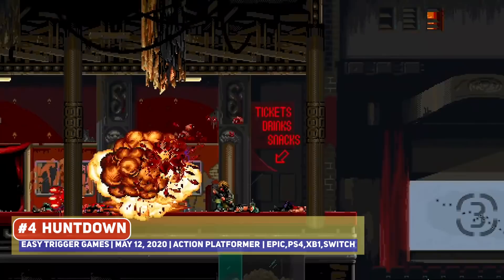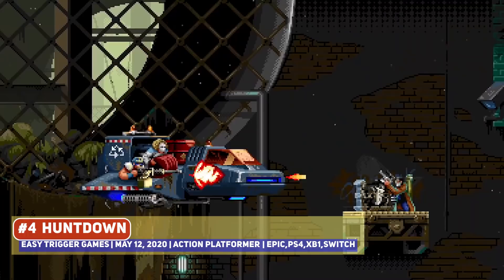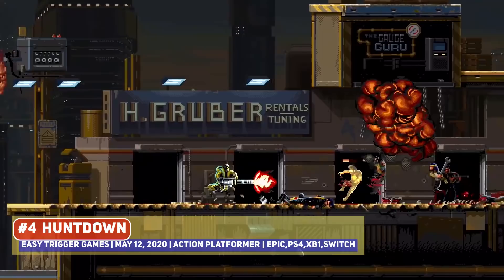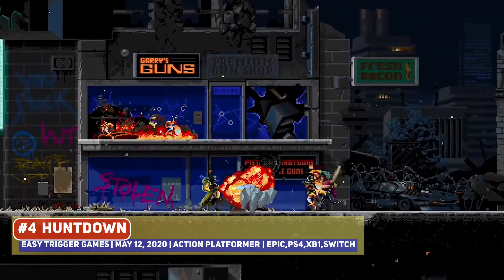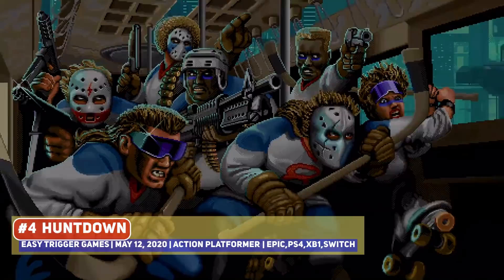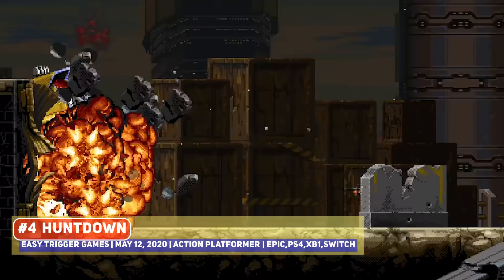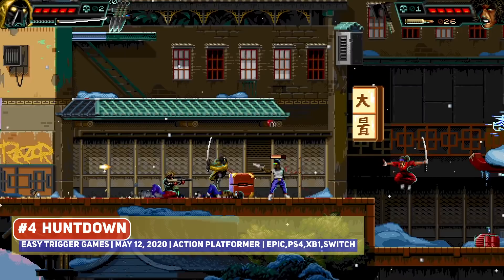I love the look of Huntdown, another level-based action platformer which uses style well, with a retro-futuristic setting and some awesome enemy designs. The game's enemies are broadly grouped into different gangs, some of which are delightfully ironic, and you have a choice of three playable characters with support for local co-op. Boss designs are critical in games like this, and it is on point here, even having a surprise or two, which is always nice to see.